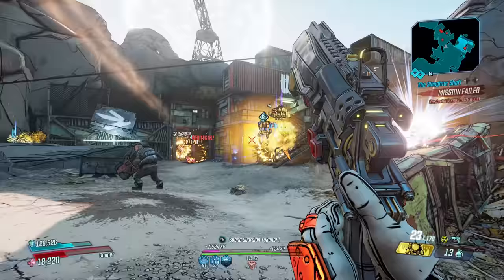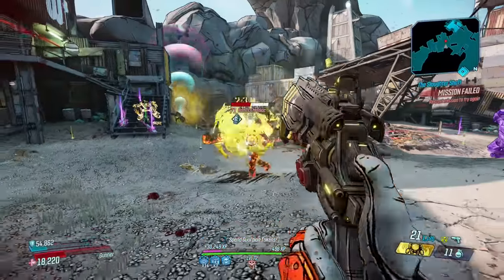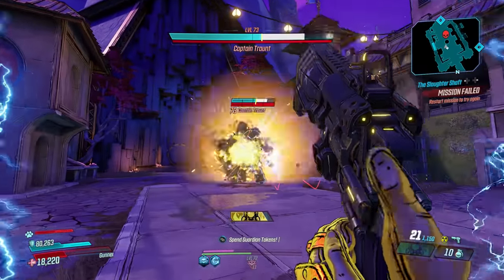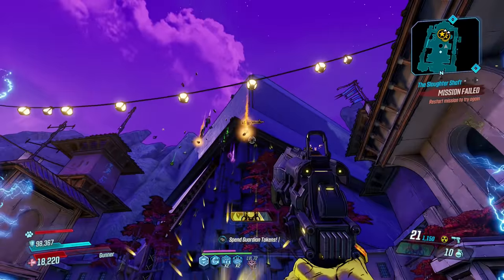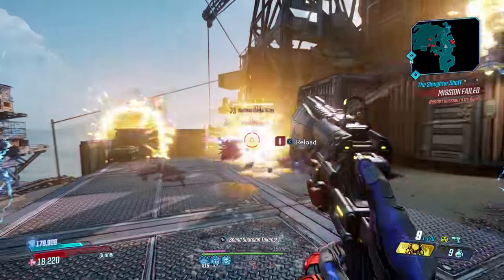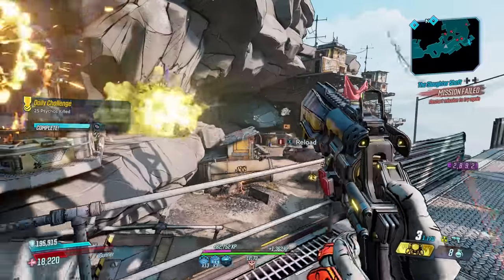It epitomizes the term hand cannon — it's literally a cannon in your hands, firing a number of miniature rockets in a linear pattern that crash through health bars. It fires seven projectiles and when they all converge it'll hit incredibly hard. It comes in both times-3 and times-4 variants, consuming three or four ammo per shot, and if you're looking for something to blow away the competition, look no further.